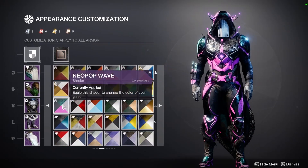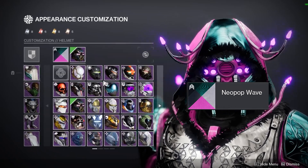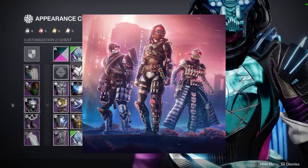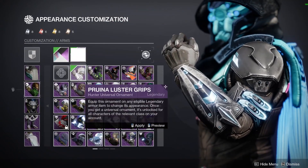Hey everyone, this week in Destiny 2 there is a shader called Neon Pop available. It's a neon pink and blue shader that will likely look great with the synthwave and vaporwave style of the upcoming Lightfall expansion. It's available at Eververse for 300 Bright Dust.